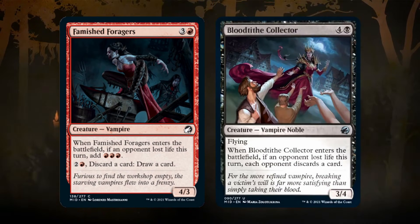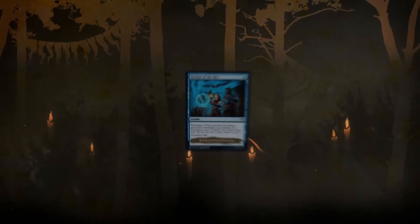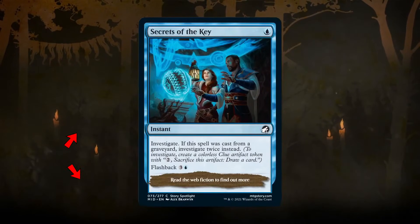This isn't a mechanic, but some vampires in this set gain additional abilities or have an additional ETB effect if an opponent lost life this turn. And lastly, we have flashback and investigate returning in the set too. That's it for the mechanics — it's a lot to digest, but we'll be revisiting them as we go through the archetypes, so do not fret if you're still trying to wrap your head around everything.